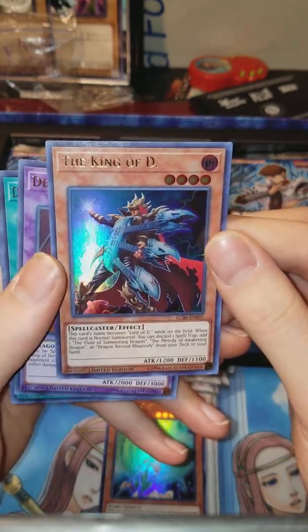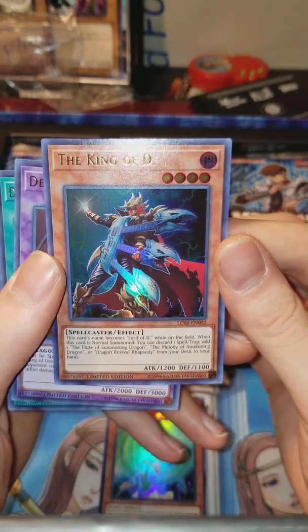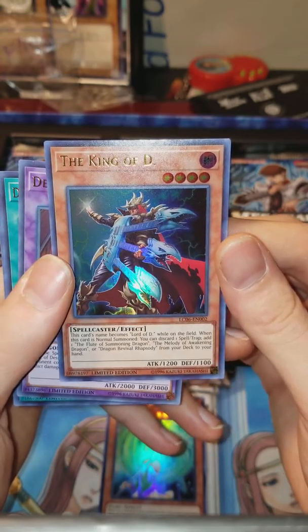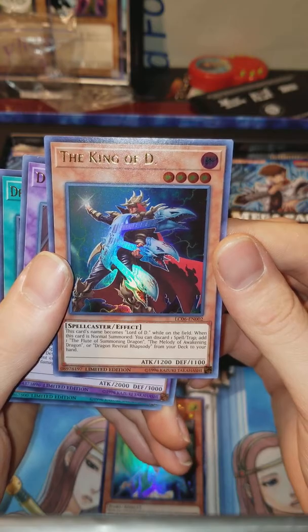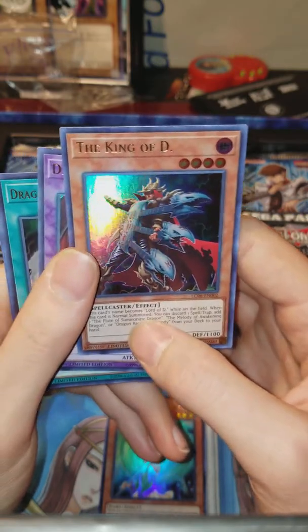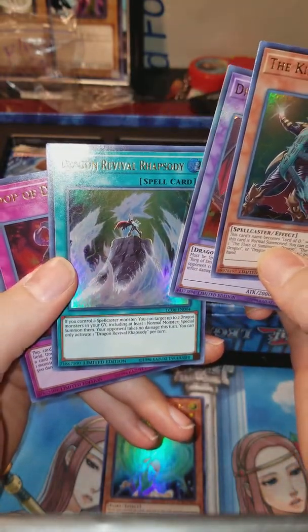King of D — becomes Lord of D while on the field. When normal summoned, you can discard one Spell or Trap to add Flute of Summoning Dragon, Melody of Awakening Dragon, or this card from your deck to your hand.